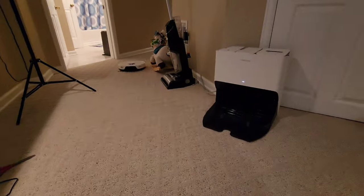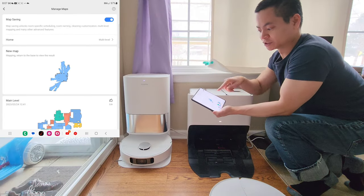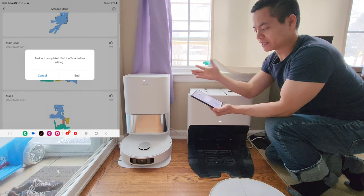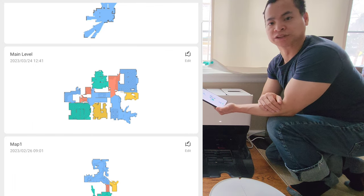Now let's say you want to create a new level — all you have to do is go back to manage maps. You can see the map I've already created is right there, but if I want to go back to the main level I just say in the task and I can load back the previous map.